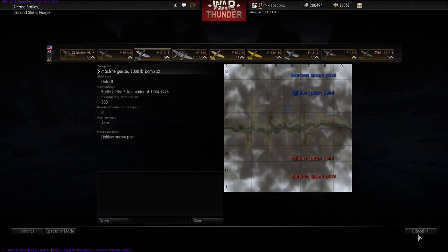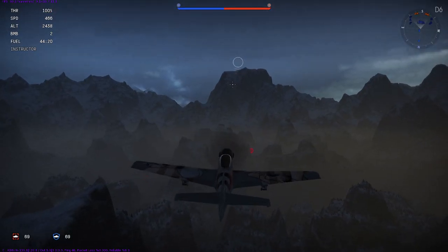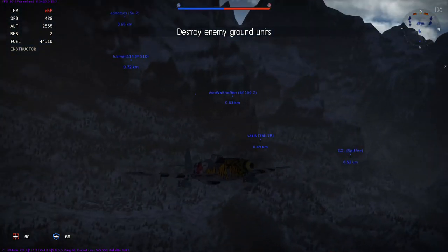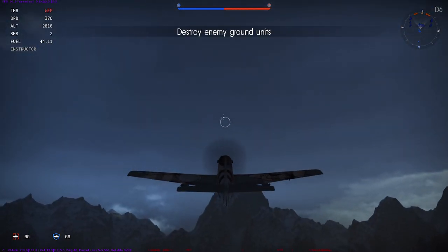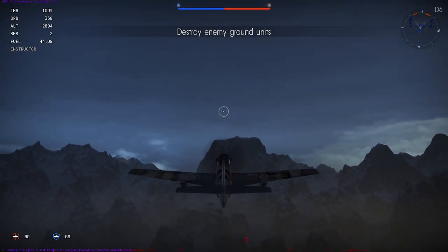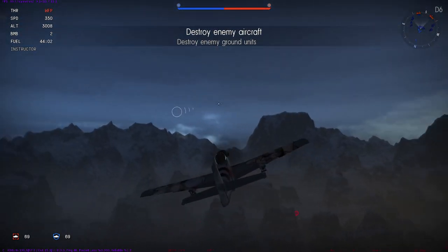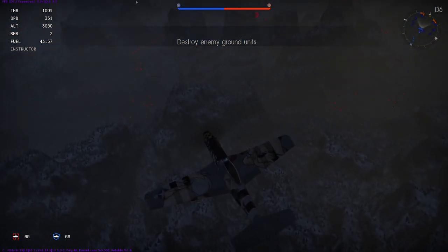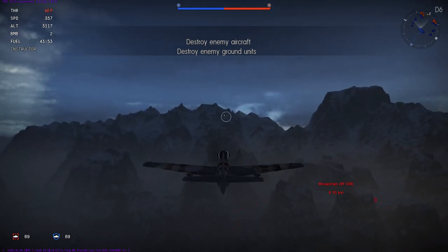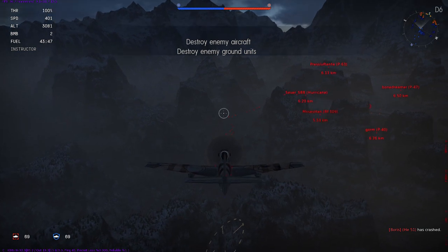Okay, we've got a match on Gorge — it's Ground Strike. Finally got a match, took so long. It's sort of a night-time one; half empty room. It's not perfectly night, but you can tell it's quite early evening. I'll head along the left-hand side. I've got 1,000-pound bombs attached to my plane. I'm going to dive down a little bit and take out some of their targets.